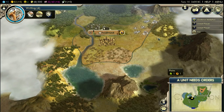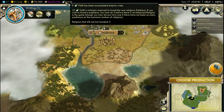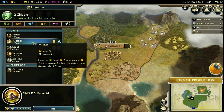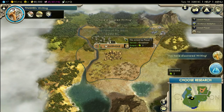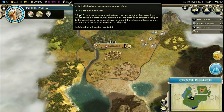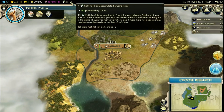On higher difficulties, you can see that religions still available are few. One of the players will not be able to find a religion, and on Deity, you will be that player. So let's hope this time it will work out.